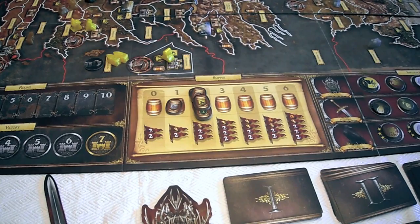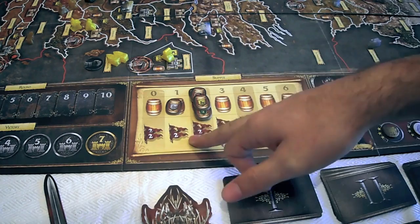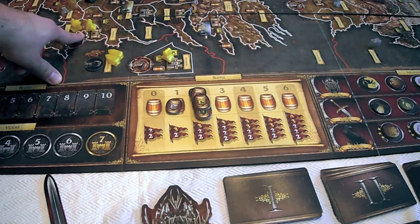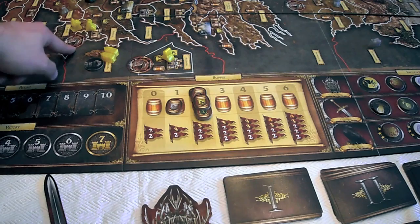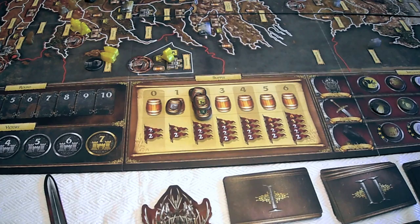The supply track limits your armies. You cannot exceed your supply, but if you previously had six supply when it was reconciled you can continue using six until reconciled again — so you're gambling a bit. Once reconciled, you must remove units over your army limit. An army is two or more units in the same spot. Individual single figures in territories don't count against supply — it only applies to groups of two or more.